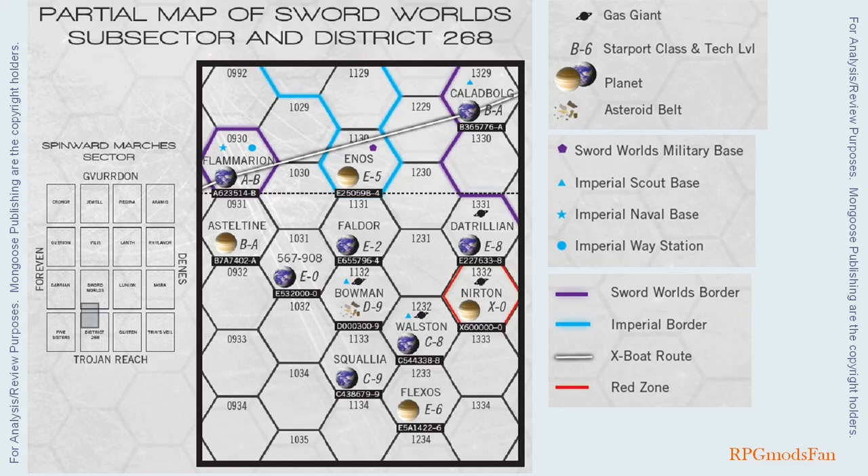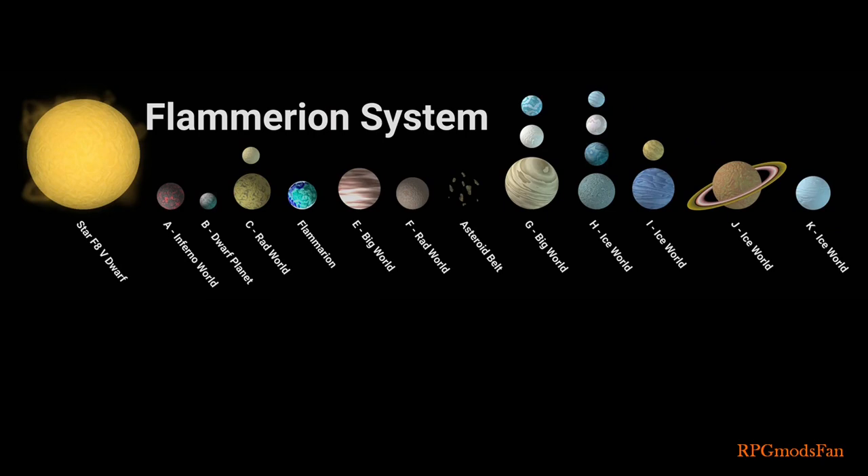You will notice that the worlds on the map have the Traveller 8-digit Universal World Profile, or UWP, code, which gives a lot of information about them. I will go over only the 3 worlds the Travellers will be on. Let us start with Flammarion.